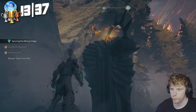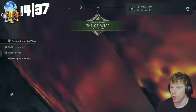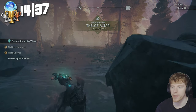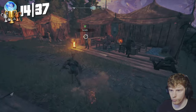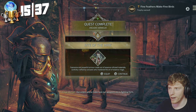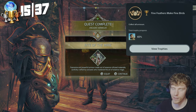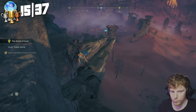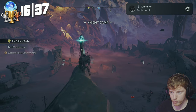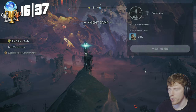We destroy the final altar. False God — destroy all the heavenly shrines. We go craft a piece of armor which ends up being our final piece. Fine Feathers Make Fine Birds — collect all armors. We grab our 20th vantage point. Summiter — find 20 vantage points.